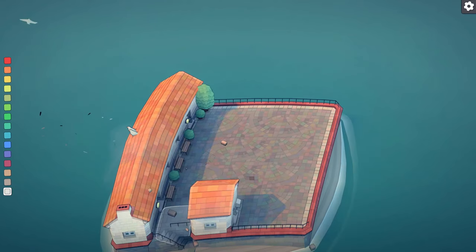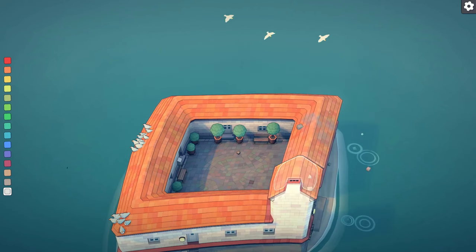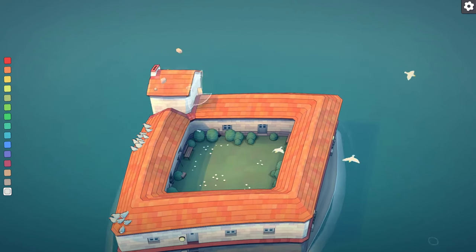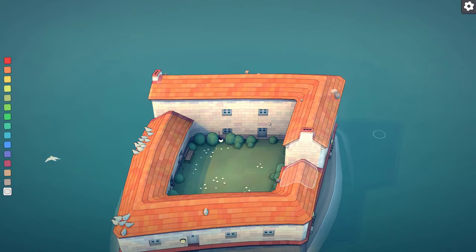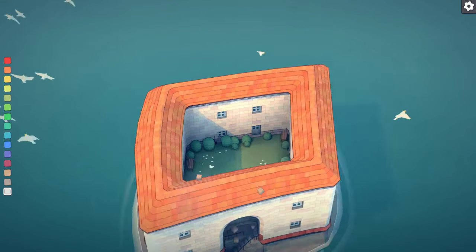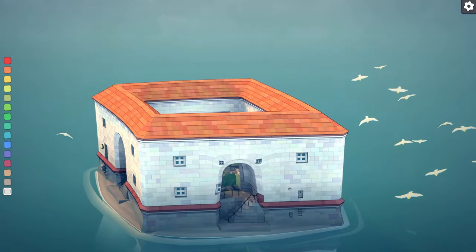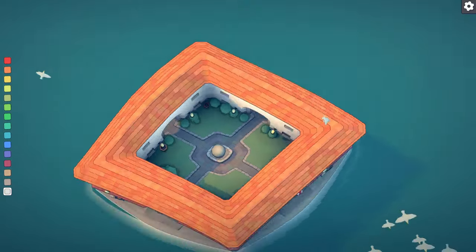Now we will create an enclosed garden with a statue. You start building a square base, then building up the sides as I'm doing here, and after that you want to put an arch in the middle of each side — and voila, you have a statue.